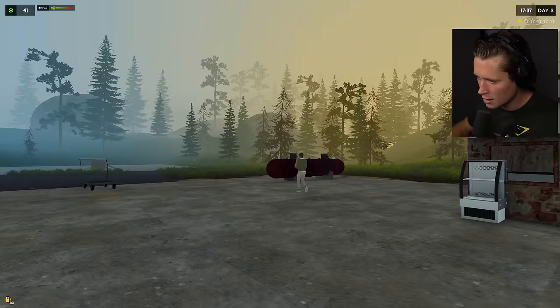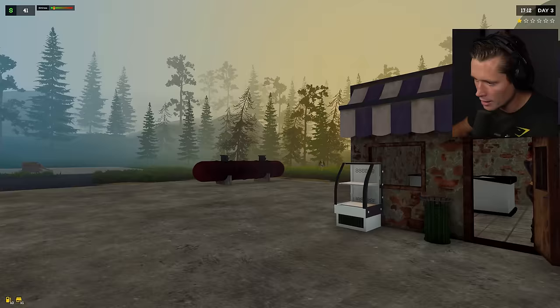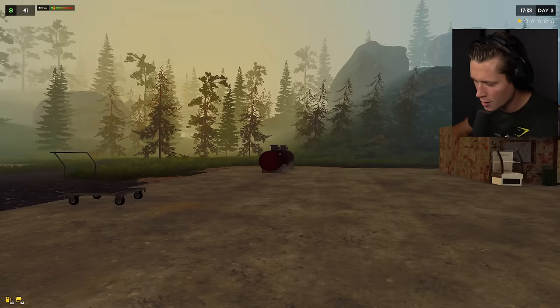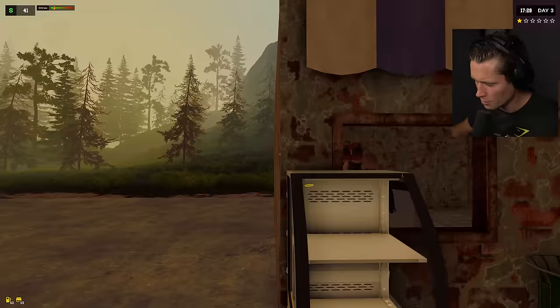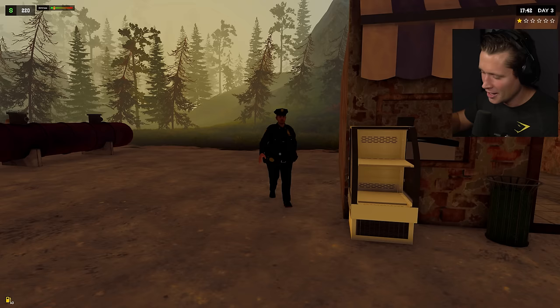Cops are here — do we still have any drugs on the shelf? No, she bought all the drugs before. According to a loading screen tip, cops can only see the drugs if they're on the shelf, so I'm wondering if we take them off the shelf it might work out for us. They were a pretty good profit — making $35 that fast is pretty easy. I greet the officer: 'How you doing officer, I've got some Coke — a cola — if you'd like one.'